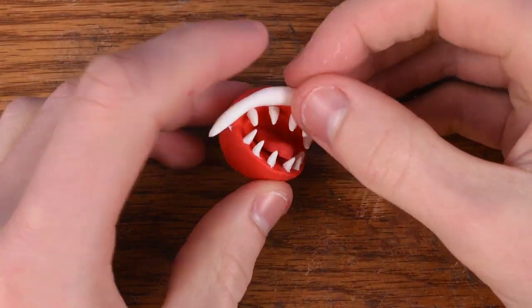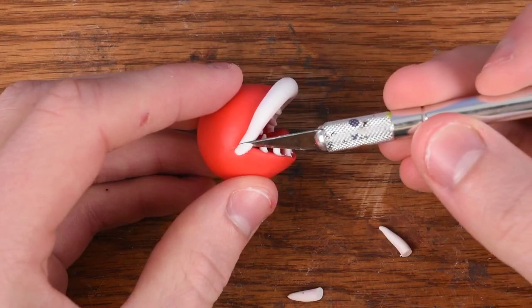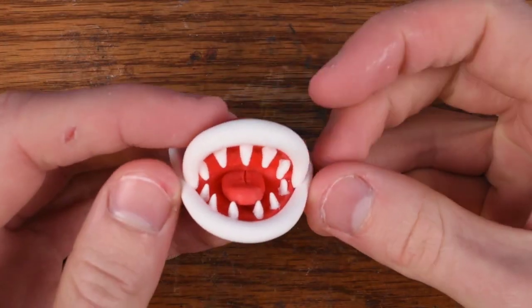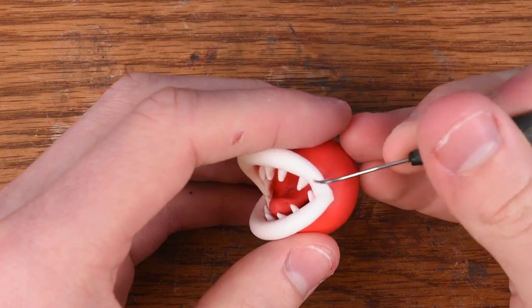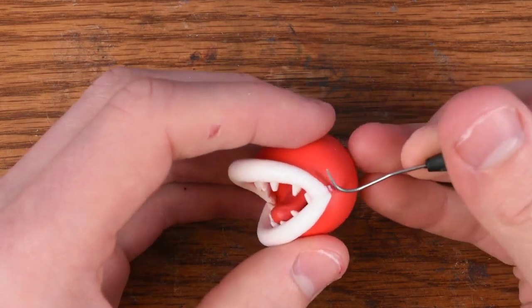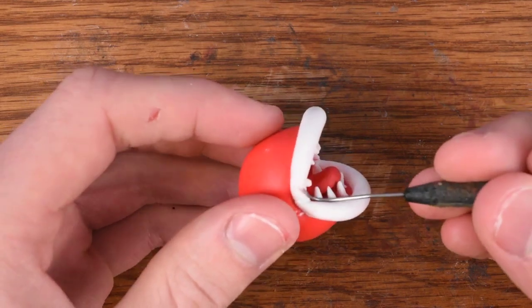So here we have our scary mouth. Now let's add this white strip around it — these are maybe like lips? I'm not really sure. At this point it's really starting to look like the piranha plant; it really just needed those lips to start looking like it. These are nice too because they hide all of the tool marks and stuff on the teeth.